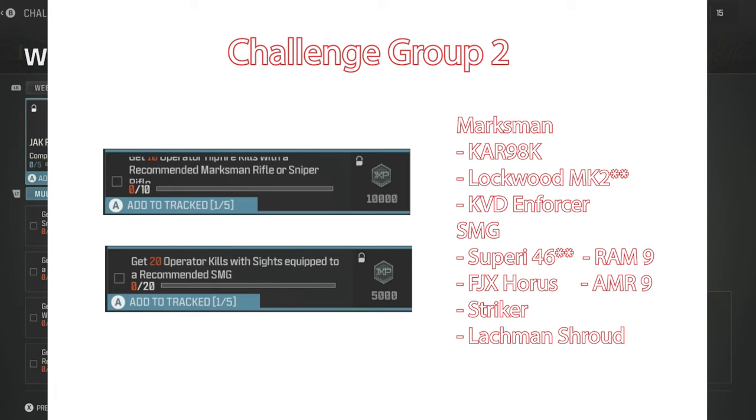Challenge Group 2: get 10 operator hip kills with a recommended marksman rifle or sniper rifle, get 20 operator kills with sights equipped to a recommended SMG. The marksman rifles for the hip shots are the CAR 98K, the Lockwood Mark 2 — which is the one I chose, and I'll tell you why in a second — and the KVD Enforcer. The SMGs that qualify are the Superi 46, the one I chose, the RAM 9, FJX Horace, AMR 9, the Striker, and the Lockman Shroud.